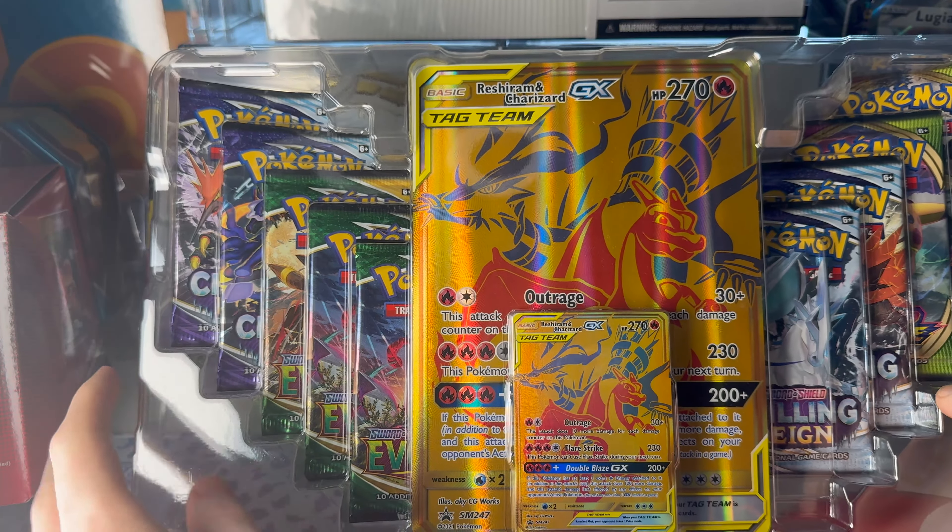Last pack — or is there something there? We might be saved by Evolving Skies — a sentence I thought I'd never say. Psychic energy, Braviary, Nuzleaf, Vanillite, Bergmite, Kirlia, Emolga, Slaking — reverse holo, Wishiwashi. It's a V and it's a Duraludon V. It's something at least. It's a very underwhelming hit from Evolving Skies, but what can you do?